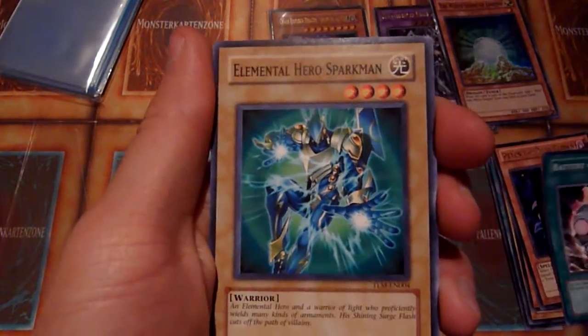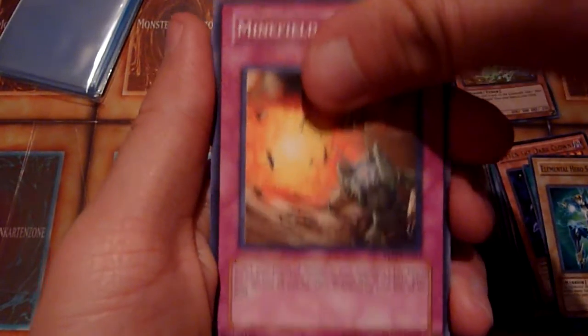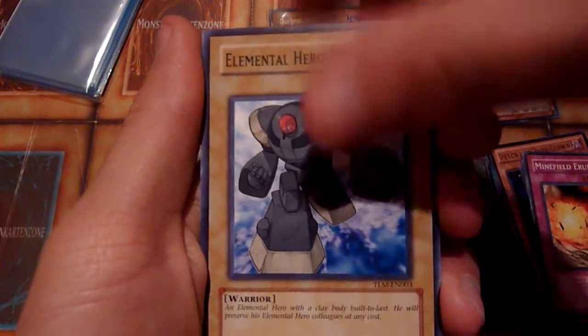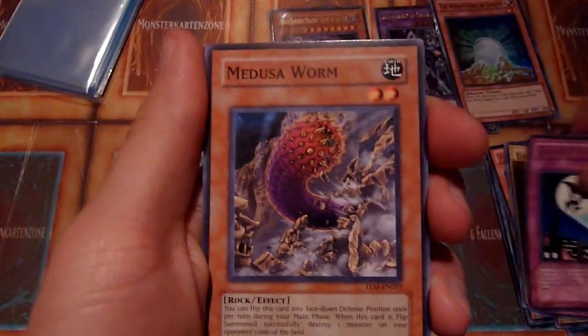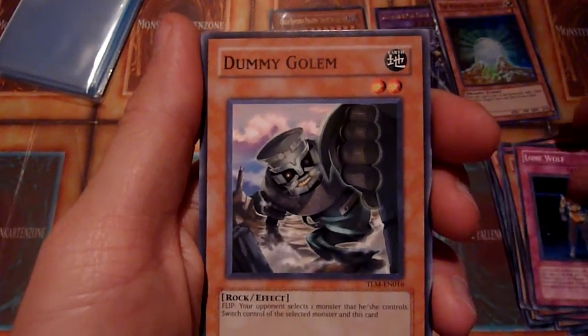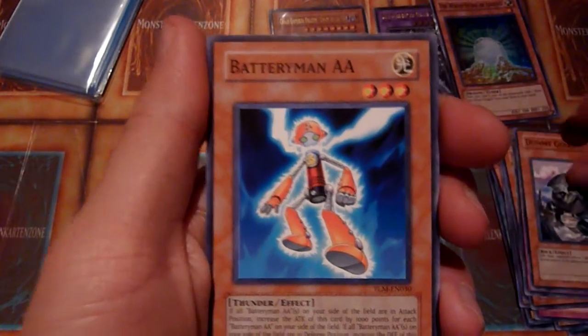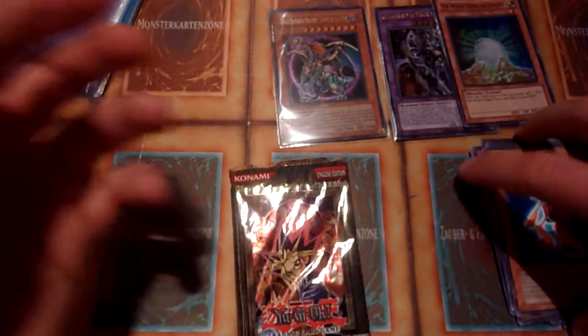Battery Charger, Sparkman — nice, going with the electricity theme — Minefield Eruption, A Hero Clayman, and Hero Signal as a rare. Nothing too special in here, Lone Wolf and Dummy Golem, with Battery Man A ending the pack just like it started — with electricity.